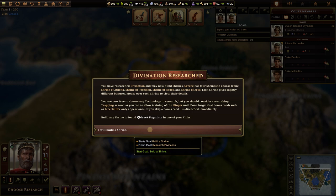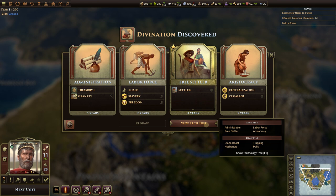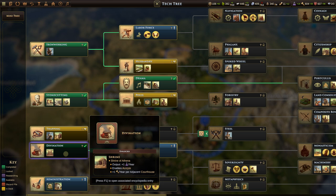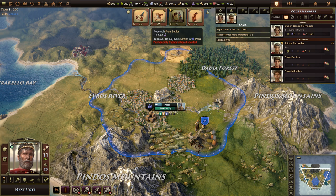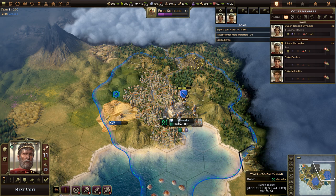Now since we just got through Divination, it's going to pop up a new research choice. Looking at the tech tree, we already have Iron Working, Stone Cutting, and Divination — the only basics we're missing are Trapping and Administration. Up here we can see this free settler bonus card — it's kind of like a bonus unit card that only appears once. I'd recommend always picking these. We need Trapping, but since it's not an option, let's take the free settler because we'll need one anyway.